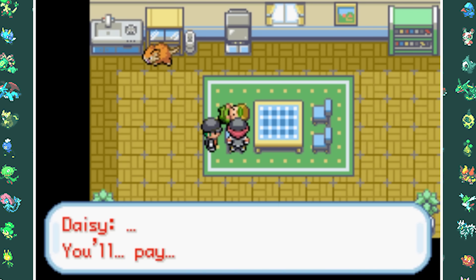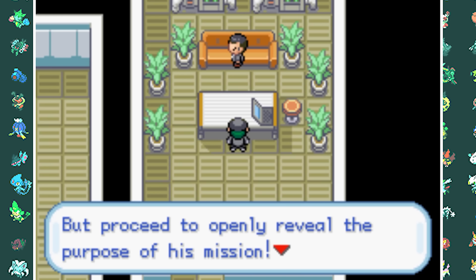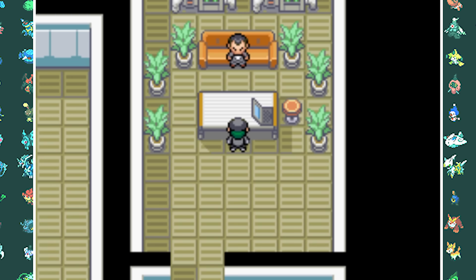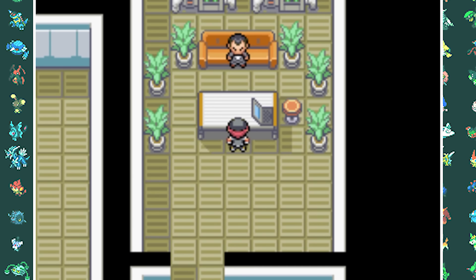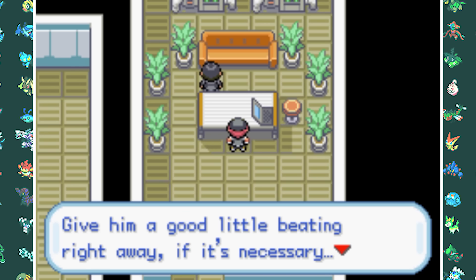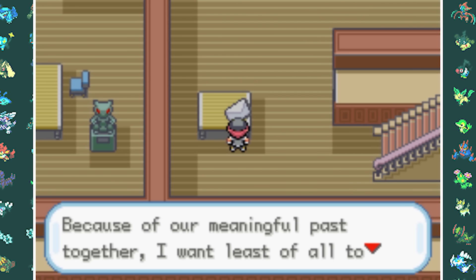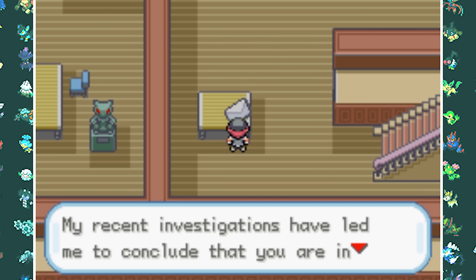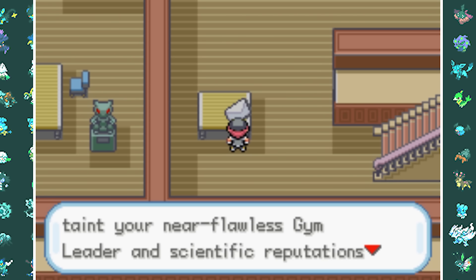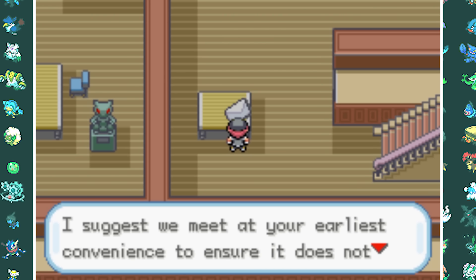Ronnie heads off to report to Giovanni. Back at the hideout, Giovanni is very disappointed in Ronnie for even coming with me — he wants to fire him but gives him one more chance. Giovanni then tells us he's setting up another team to handle Professor Oak, and gives us a new mission: beat up Blaine to make him come back and produce more Porygons. We go to the mansion and find a letter from Professor Oak himself, stating he's very disappointed in Blaine for working with Team Rocket, and threatens to ruin his gym leader and scientific reputations if they don't meet soon.